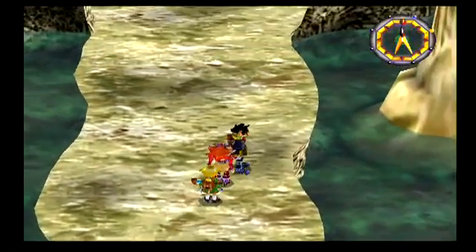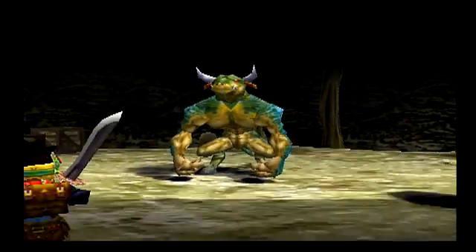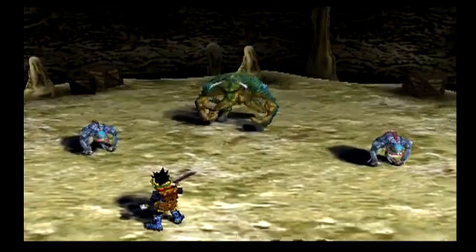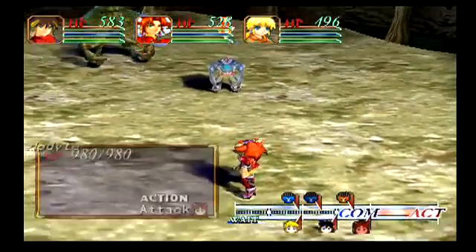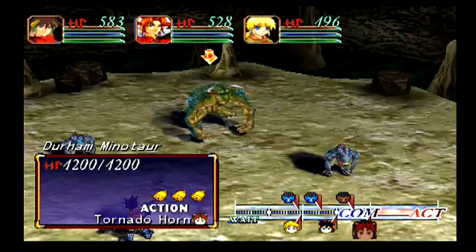Here are the depths of Durham Cave and as we come a little bit closer you can see what lies in front of us. We'll just run right into him. We have two troglodytes and the Durham Minotaur who's getting ready to do a Tornado Horn, which does not sound good at all.